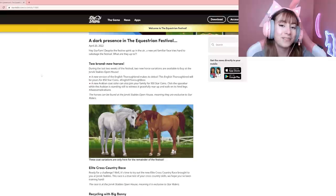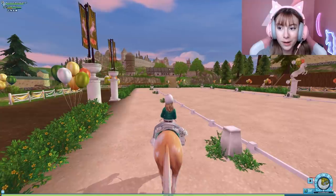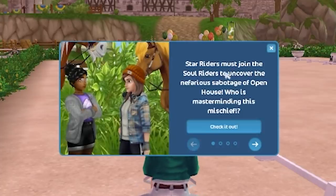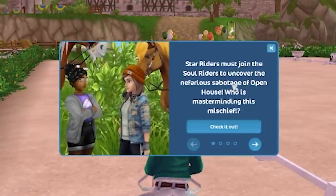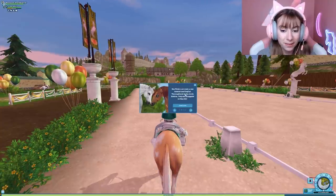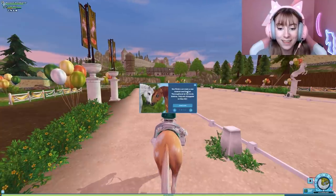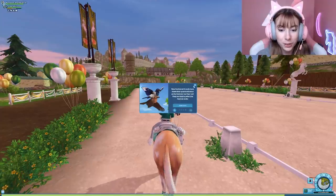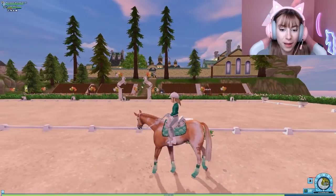Here we are in Star Stable and we got a news blurb: Star Riders must join the Soul Riders to uncover the nefarious sabotage of Open House. Star Riders can meet a new Arabian and English Thoroughbred at the Yorvik Stables. They will disappear on May 4th. And big Bonnie and new feather friends — the raven pets.